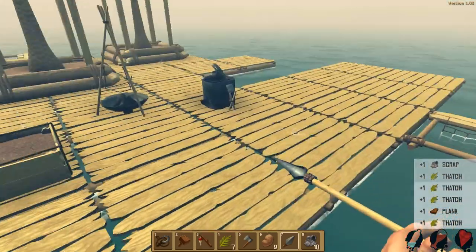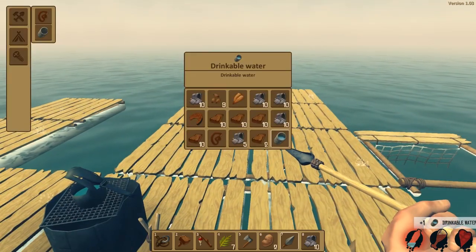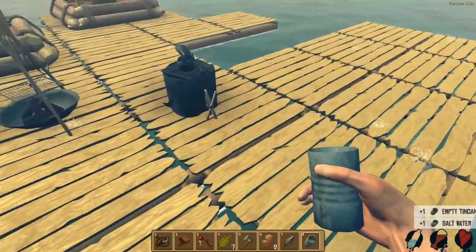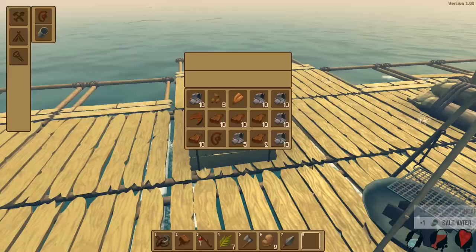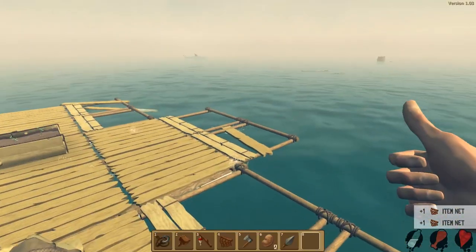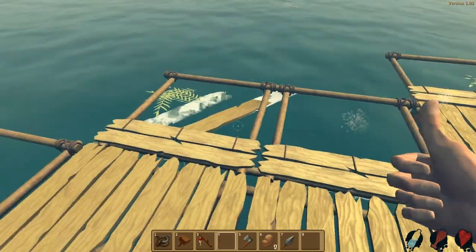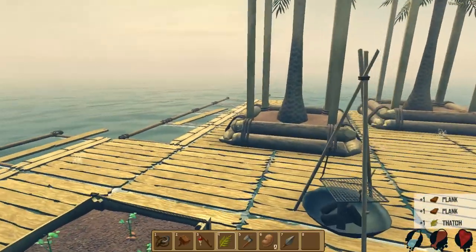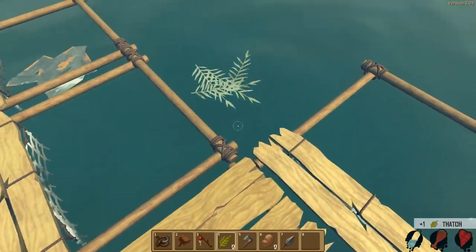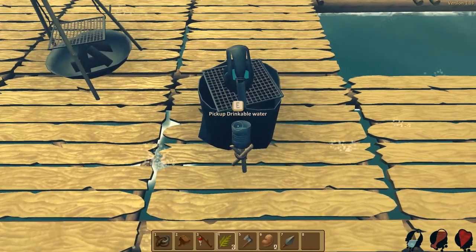I gotta drink water again. Just keep at it. Switch to water, drink, go back in there. Good. I'm gonna eat this cooked mackerel, it's gonna be good too. Okay, we've got a full set of nets. In fact, I think I'm gonna put one more here too. Look at that — we got a full set of nets on the front of our raft! We should be catching tons of resources. This should be very helpful for us and hopefully this will keep us going.